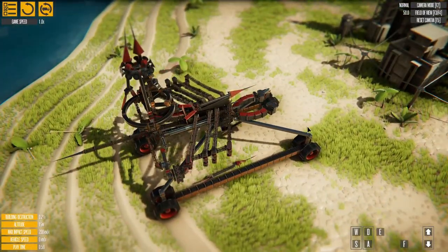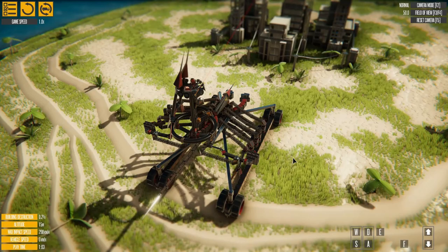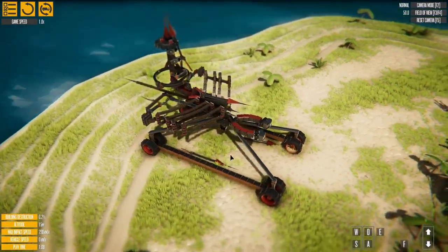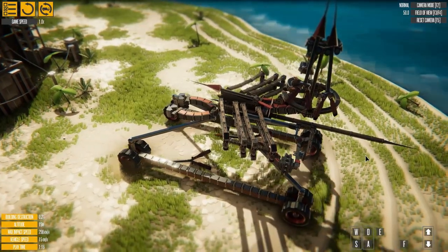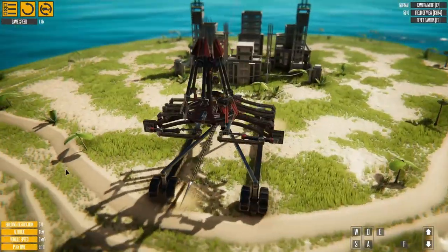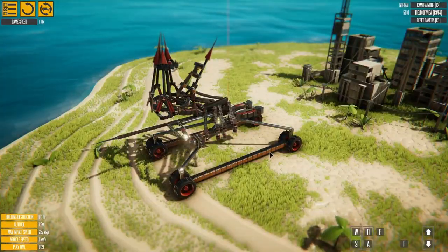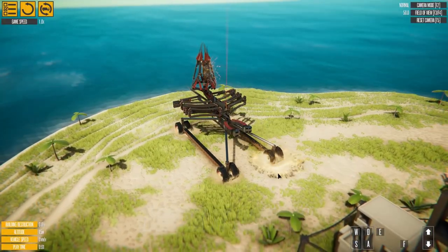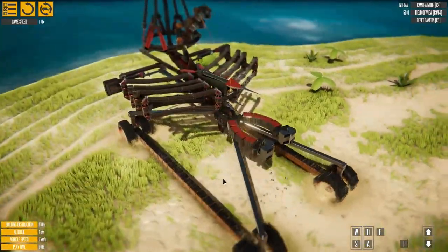So it has wheels but it doesn't seem like we can actually move anywhere. The arrow keys don't seem to be doing anything, there's a random F key — F seems to also do nothing. W, A, S, D does nothing for this creation — we cannot move. If we hit E, there we go — that's the coolest mechanism I've honestly seen in this game so far. That was a very impressive showing by this creator — definitely a lot more complex than meets the eye.